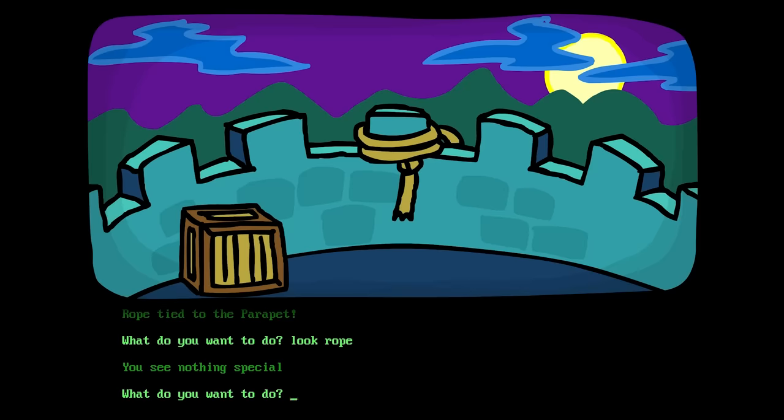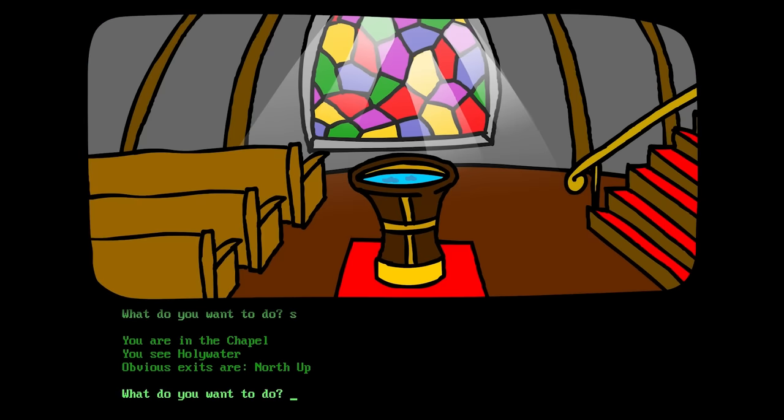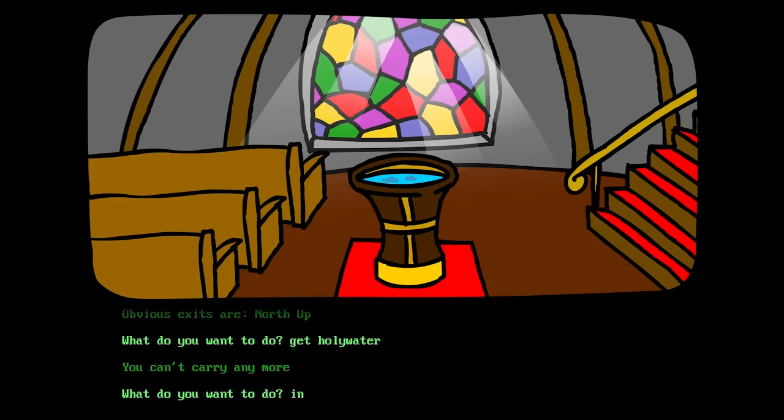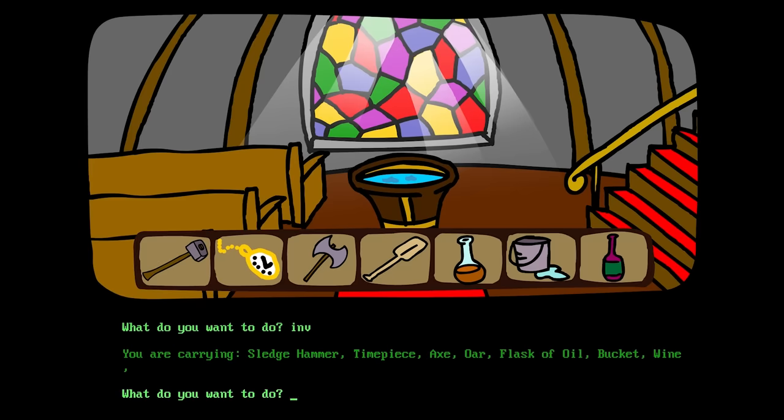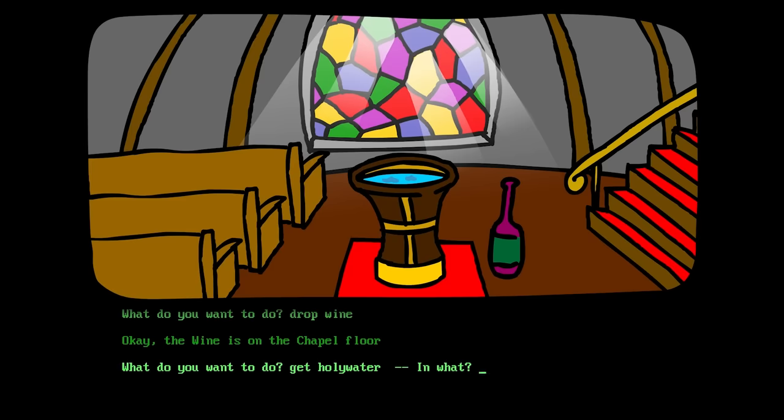Now look at the rope! Climb down rope! We're in the lower tower! You see O-R! Get O-R! We got the O-R! Let's go south! You're in the chapel! You see holy water! Oh yeah, we're gonna need that! What kind of stupid vampire has both a chapel and holy water in his own castle? This seems like a death wish for the vampire! Get holy water! You can't carry anymore! Who can I give up? Drop wine! Get holy water — in the bucket! You got the holy water!